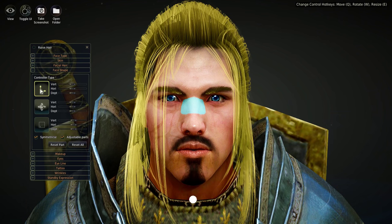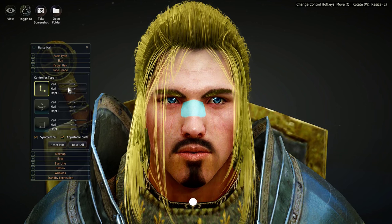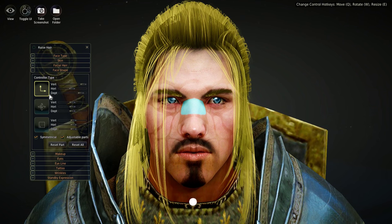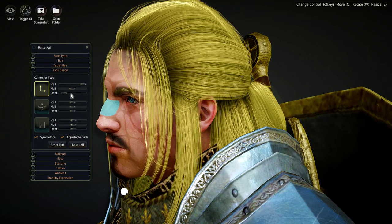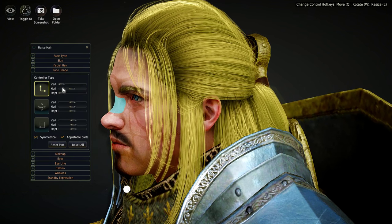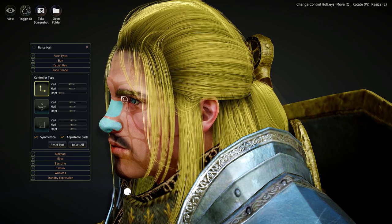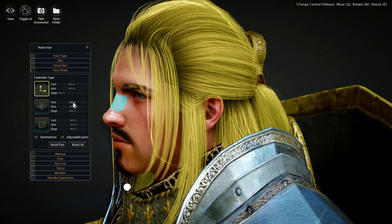Whatever you have selected determines what action the mouse pointer does. Right now I've got Size selected — the size controller — and I can make his nose big and huge or tiny. But for even more control and fine-tuning, instead of the controller types I can use the sliders. I can move the bridge of the nose: left/right, depth, up/down. Moving it down gives that sloping nose look. You can probably see it better from an angle.